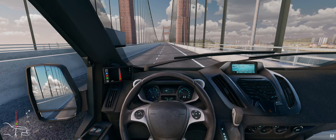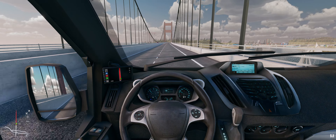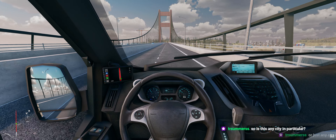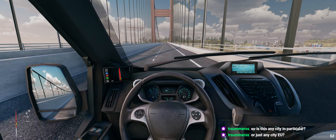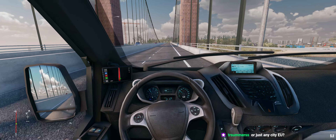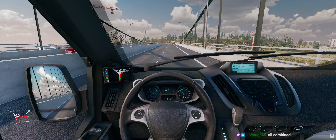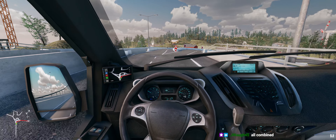We head back over the bridge — I think we're heading south now to the other island. It's supposed to be somewhere in Germany but it's not specifically any city — it's kind of a generic German scenery map and it does kind of feel like that. Mountains and then rivers and then cities — there are actually a couple cities on the map and they're all about 5 minutes apart.